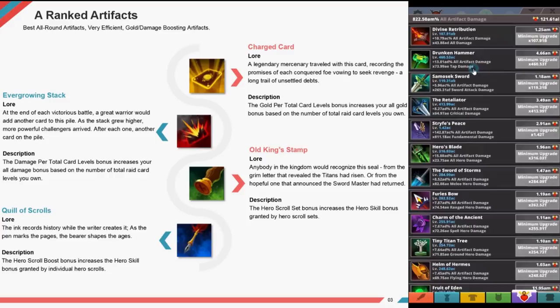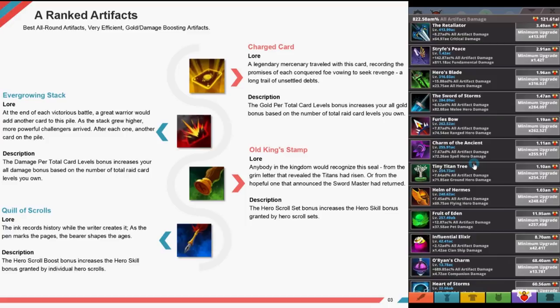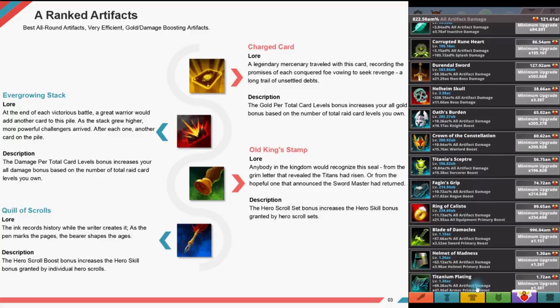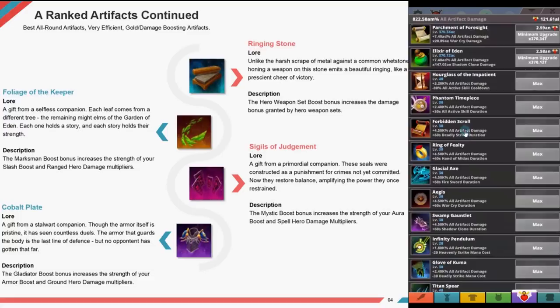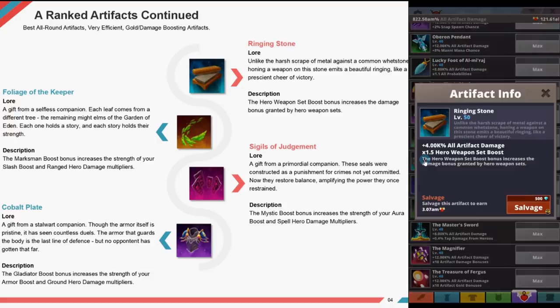The Old King's Stamp — anybody in the kingdom would recognize this seal from the grim letter that revealed the titans had risen, or from the hopeful one announcing the swordmaster has returned. The hero scroll set bonus increases the hero skill bonus granted by the hero scroll set. The Quill of Scrolls — the ink recorded history while the writer creates it. Its hero scroll bonus increases the hero skill bonus granted by individual hero scrolls. The Ringing Stone's hero weapon set bonus increases the damage bonus granted by the hero weapon set.